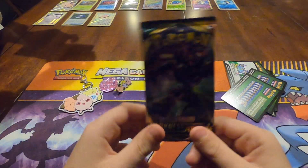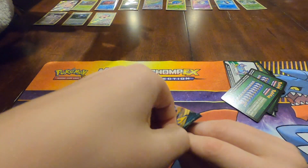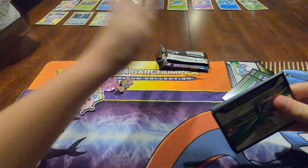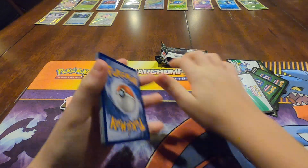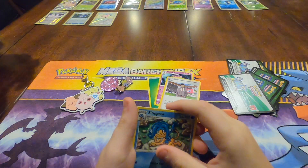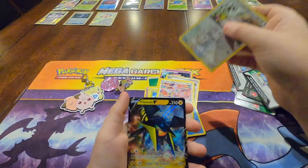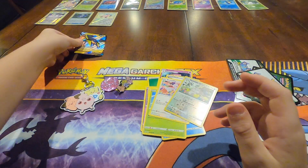And now I'm about to open the last pack of this video. One, two, three, four — put them to the front. And we have Grass Energy, Whimsicott, Rose, Simipour, Gothita, Skarmory, Dubchew, Milcery, Bunnelby, Reverse Hollow Scovillain, and a Vivolt V card. Oh, that's another beautiful card! You lucky!